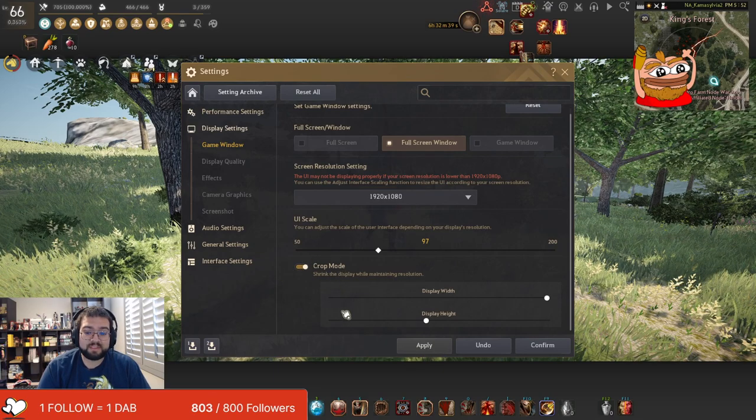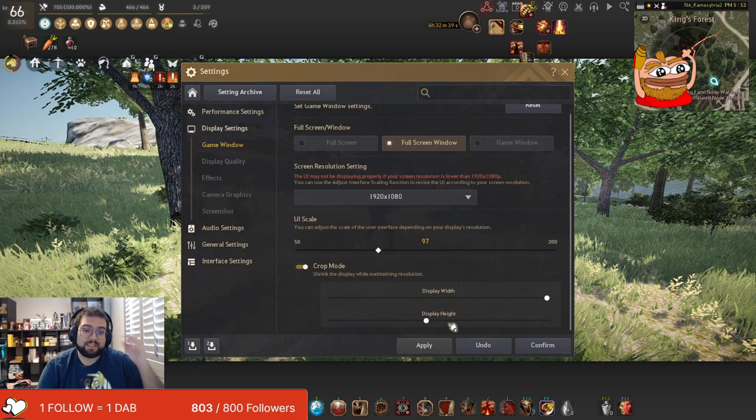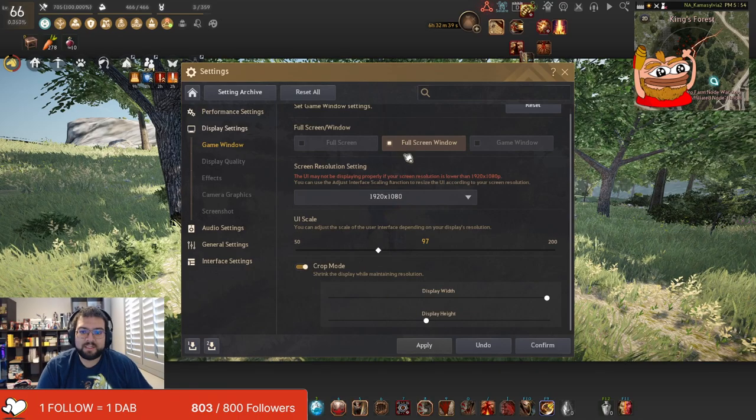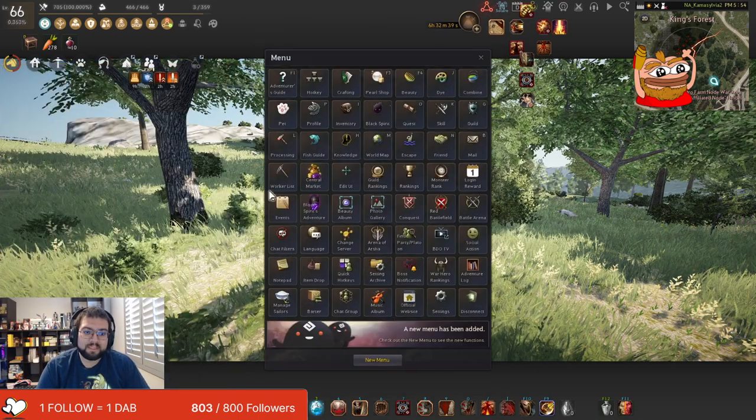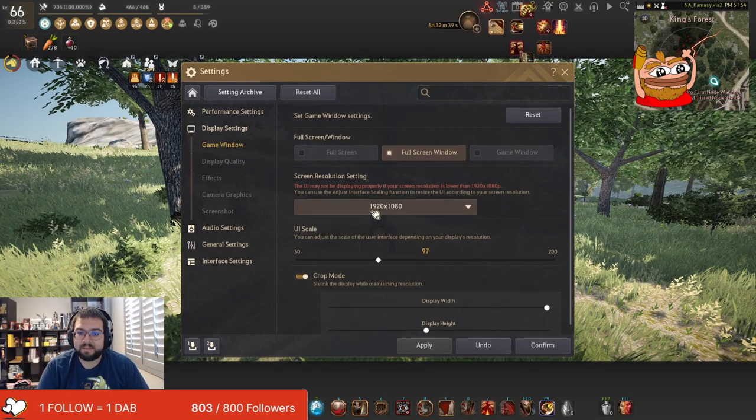Most people have never actually messed with the width, but they do mess with the height. This tells you how much height you're going to add to these bars on the end. I like to have it exactly right here. The more you increase or decrease it, the more FPS you get, so just play around with it and see what looks right to you. For the old menu, you just go to Settings — same way, exactly the same.